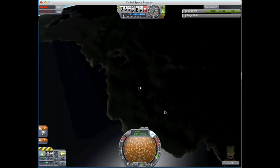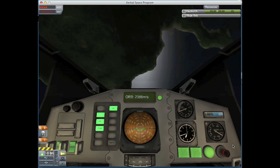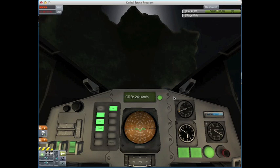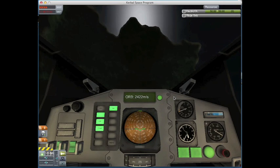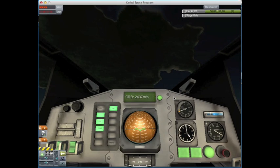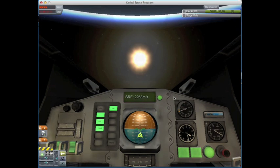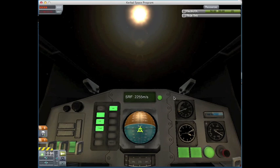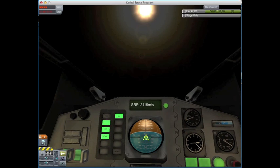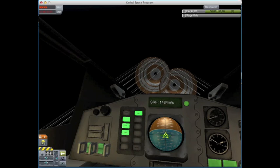We're in the atmosphere now. I'm going to activate my parachutes - they come out at about 20,000 meters. I like viewing this from IVA. Looking at my orbital speed, I'm at about 2,400 meters per second - not great. I came down a little steep, which is why it took a very long time to slow down. I'm glad I deployed my parachute when I did.